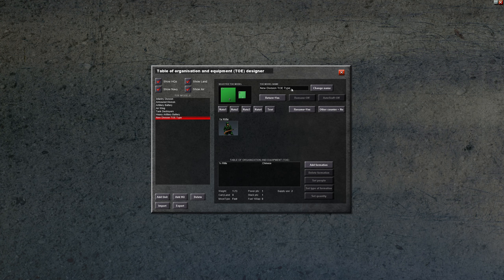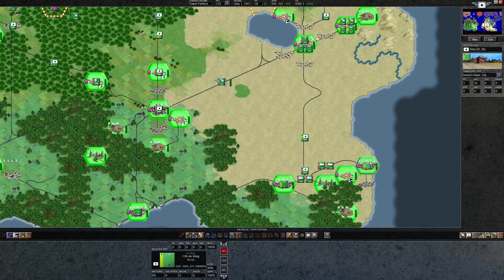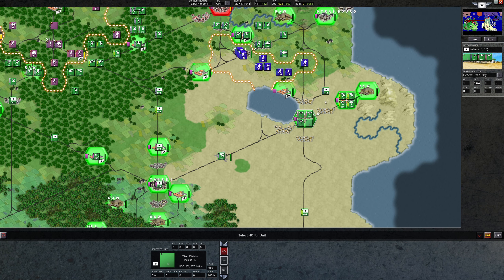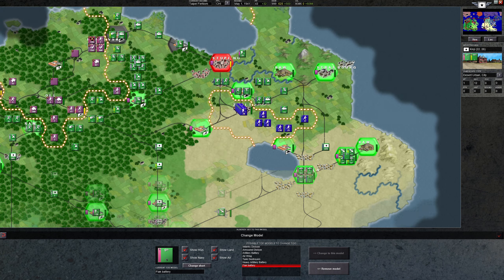In the model designer: add unit, change name to flak battery, set quantity to 5, save. Set type to flak. New formation, HQ of him — setting up several new formations using him as HQ. That's probably more flak batteries than I've got guns going out, but it should help cover a few areas.